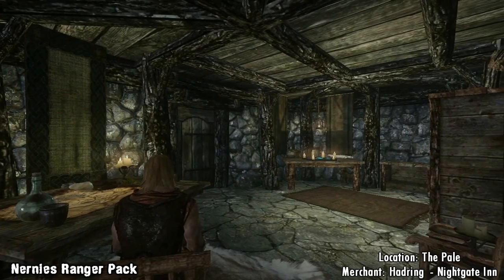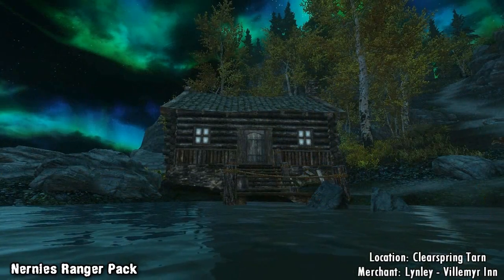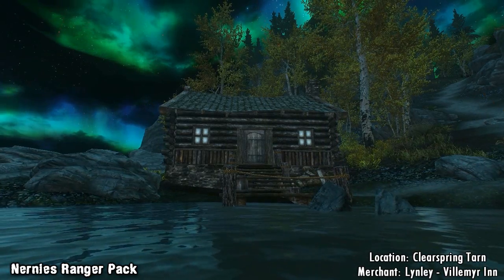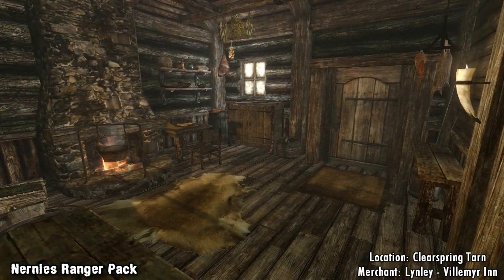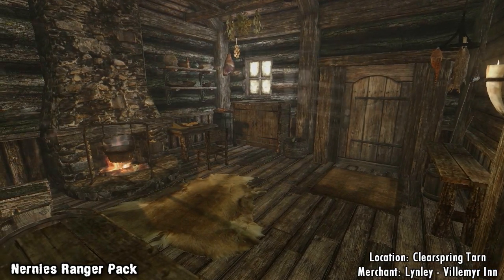The second home can be found way down south and can be bought from Lindley in Iverstead. The home looks out over a small pond and is very much a drop-off zone that you use as a temporary workshop before heading off again. The inside is much smaller than the other cabin and doesn't contain as many features, but there's enough space to store your items and do some basic crafting.